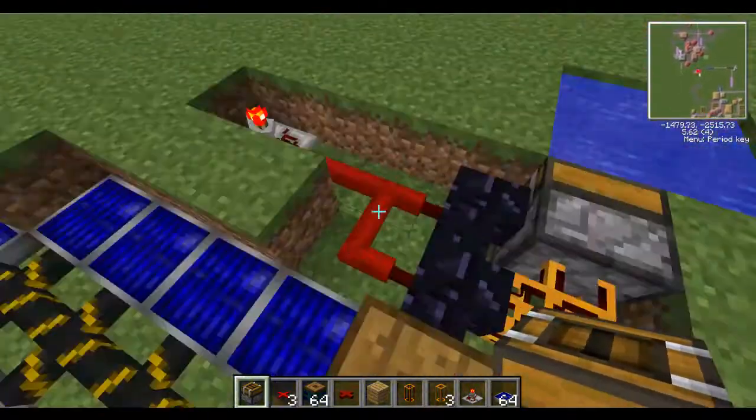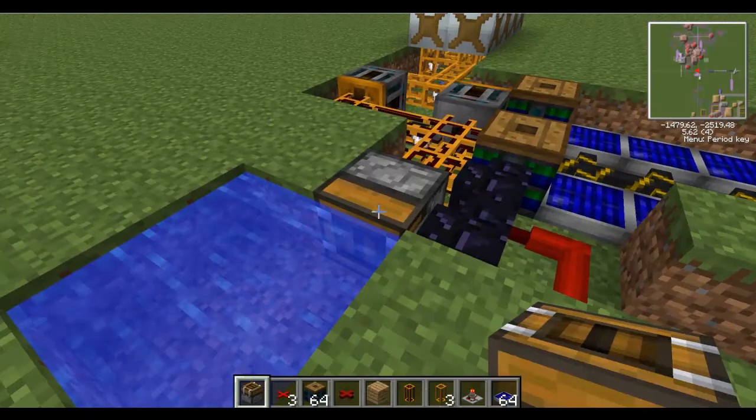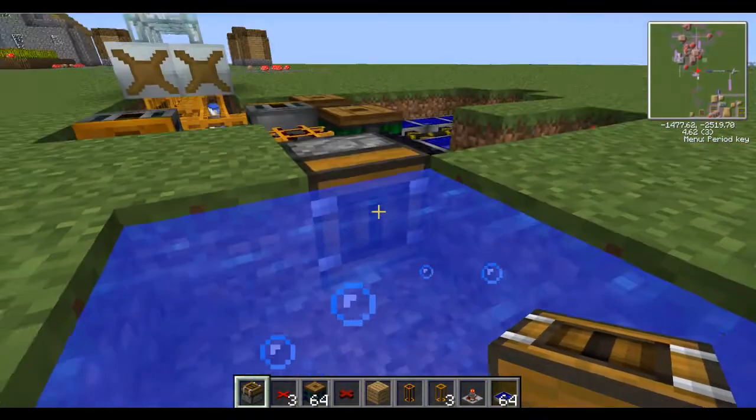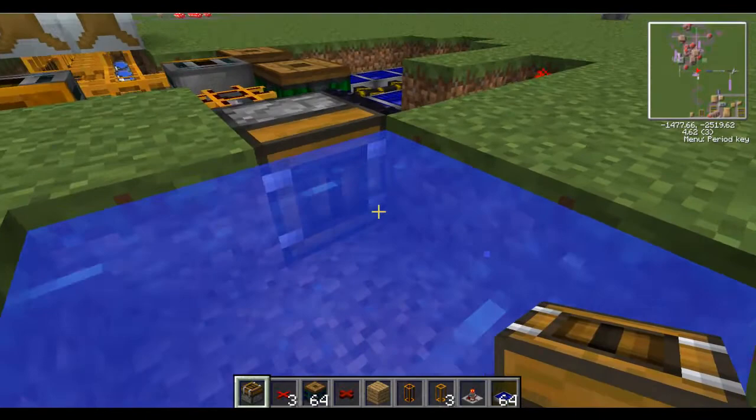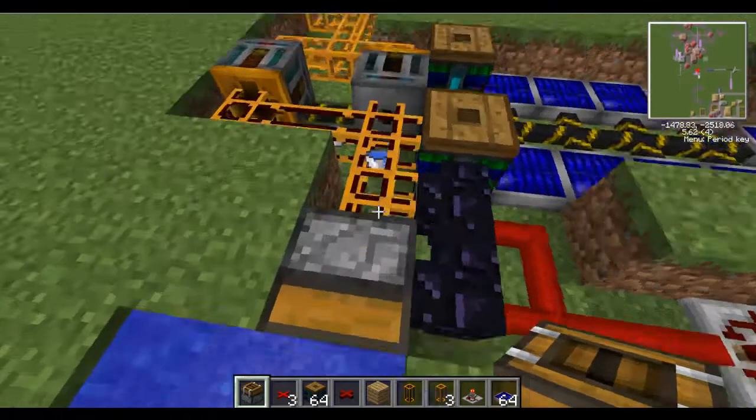What this is is a deployer. The deployer will take a bucket and deploy it — I think it can actually pull from this box as well. See how it's taking the water in? That's why it's doing that when a bucket comes through.